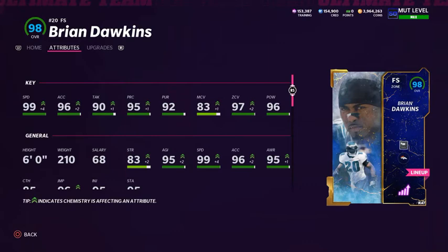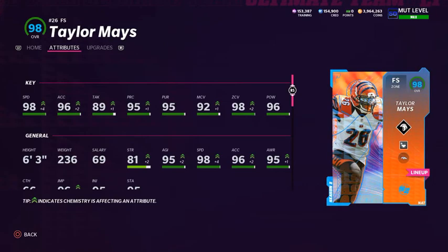For starting free safety, playing my deep zone, Brian Dawkins has 99 speed, 96 acceleration, 90 tackling, 95 play rec, 92 pursuit, 83 man coverage, 97 zone coverage, and 96 hit power. He's six foot flat and I'm running the Deep In Zone KO ability on him. He's been awesome - very versatile with his zone coverage and speed. His weak point is that 83 man coverage, so I wouldn't put him in man coverage situations.